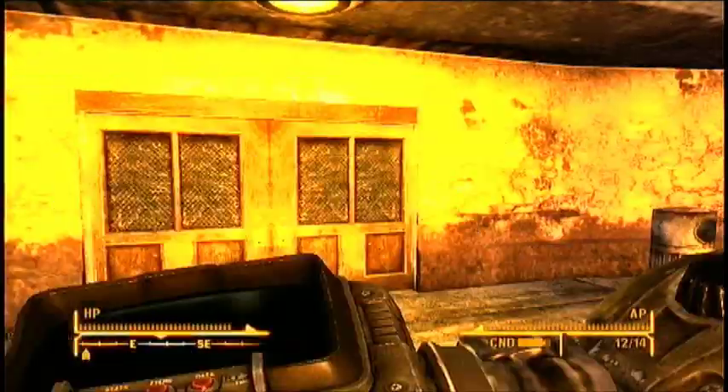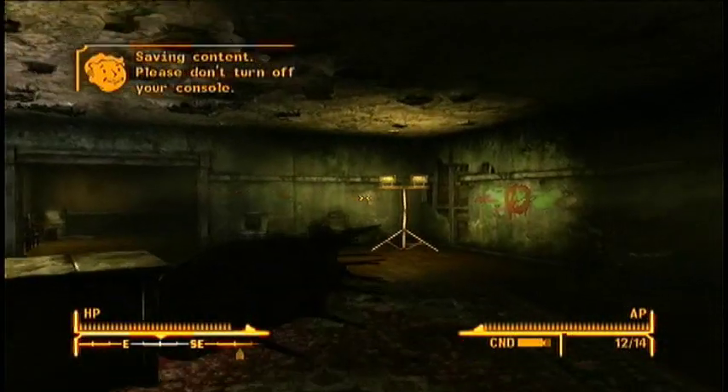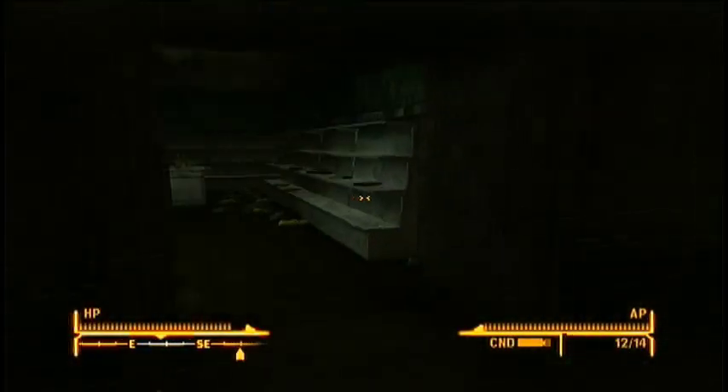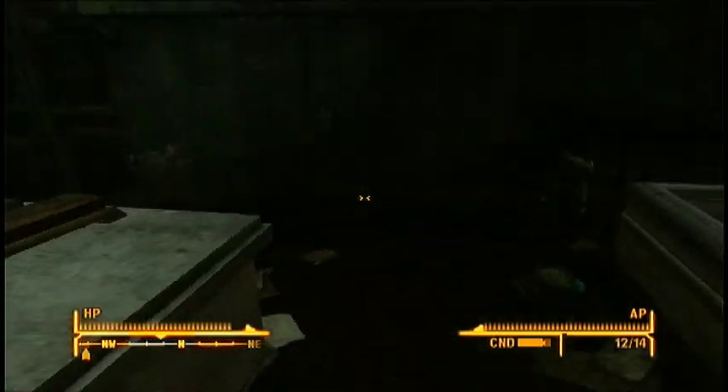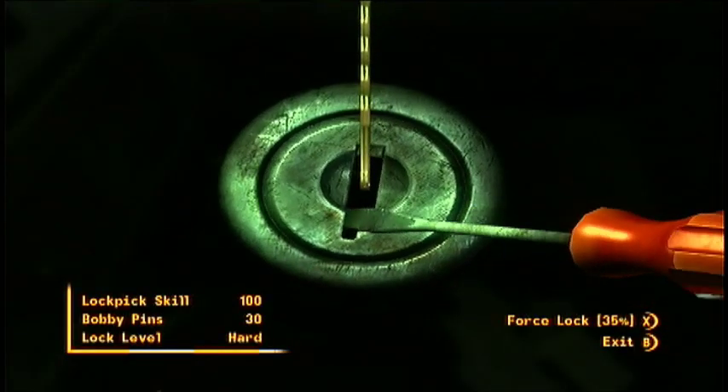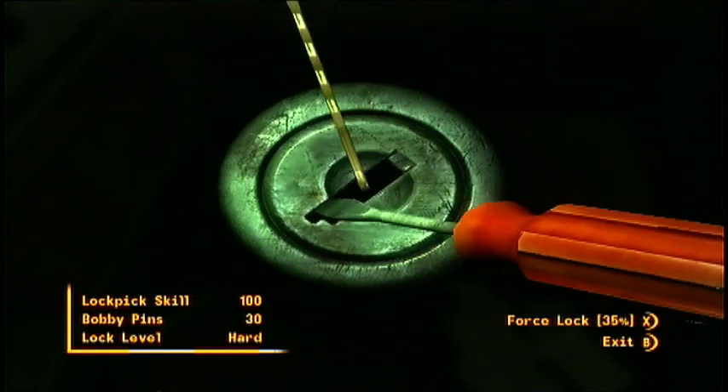What you're going to need to do is head to Prim and go inside the Bison Steve Hotel. You're also going to need a lockpick skill of 75 or higher to open up this safe. The reason most people don't know about this unique weapon is because at this point in the game your lockpick skill probably isn't 75, and the floor safe is easy to walk right by.